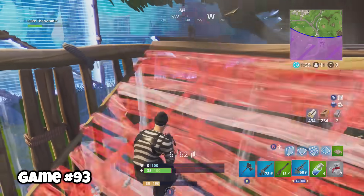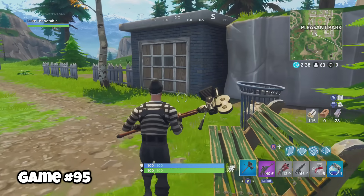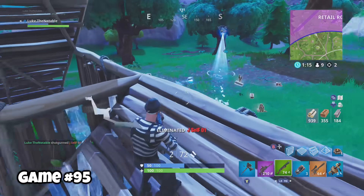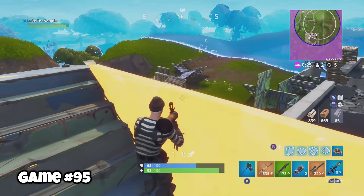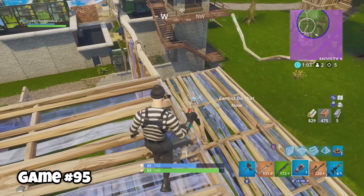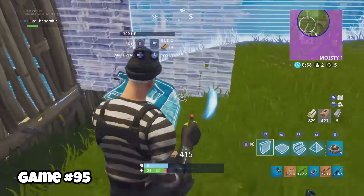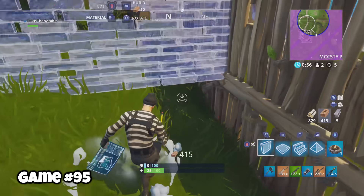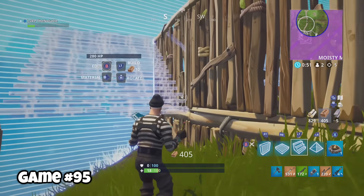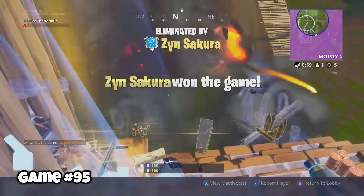Game ninety-three, I probably should've just kept building — I would've been fine. But then game ninety-four, I built too long and died. Game ninety-five, I was again alone in Pleasant Park. I killed quite a few gentlemen on my way to the safe circle. This was a one-on-one. I had rockets. I had the high ground. I should've won. But I was a dummy and tried to push up on him. When I tried to push up, I used my remote explosives instead of my rocket launcher, which caused me to fall. He hit me with a shotgun. I tried to run away, but my rocket launcher was empty. When I turned around to reload, he was already over the top of me and killed me with a shotgun.